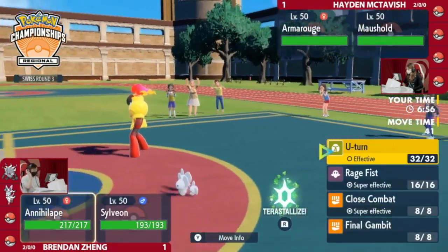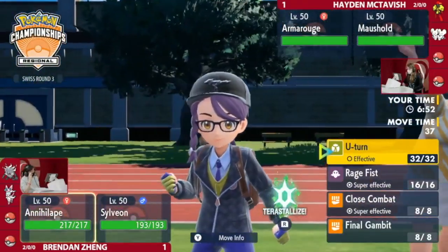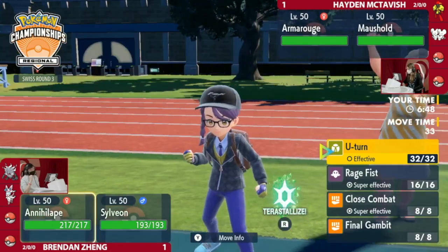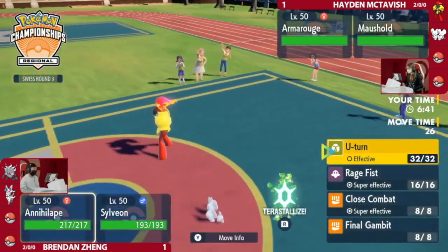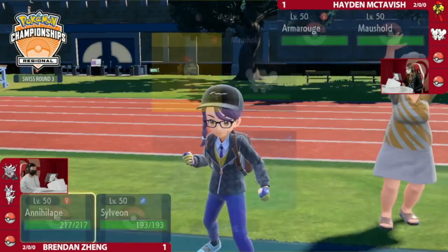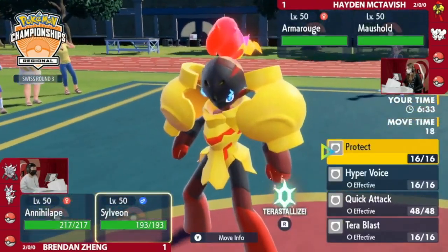It's going to be a runback of what we saw from Game 2. Things did not go well for Brendan at all in the early game, and yet he was still able to win that last one. This time it's interesting — Hayden has maybe the conviction to just go for that double Protect play again. Looks like Brendan's considering going for that U-Turn instead, just pivoting out and maybe bringing Dondozo or Tatsugiri.